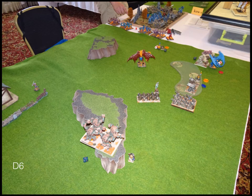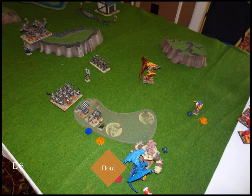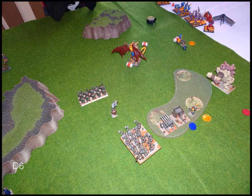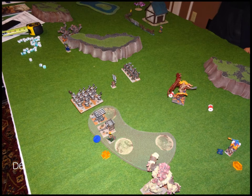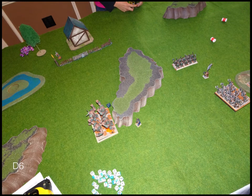Turn six: I spin my Golems around and surge them to get a table quarter. My Greater Earth Elemental just goes nuts and kills the Lord of Lies — lands like all eight hits. I shoot at the Arch Fiend but don't kill him, and hit Ifrit again but don't kill him. Abyssals turn six is pretty fast — not a lot left. She just flies the Arch Fiend up into a corner and Ifrit hangs out.